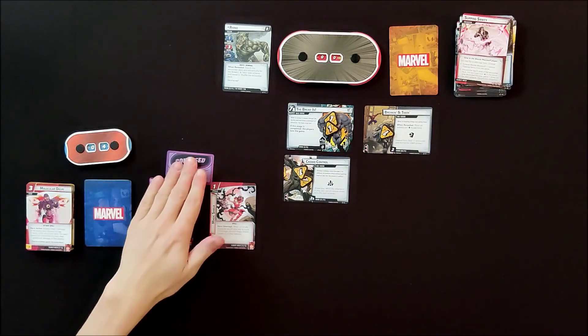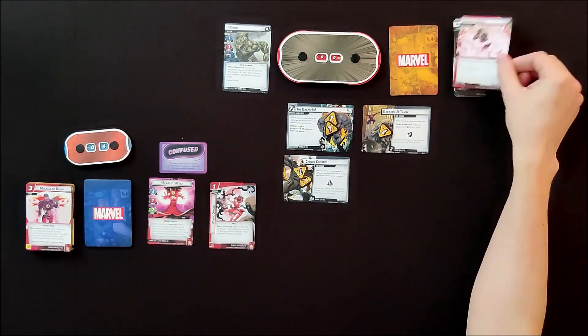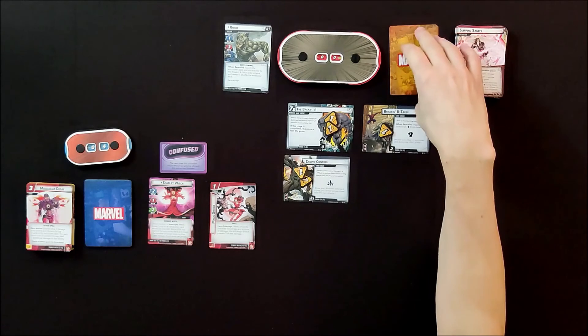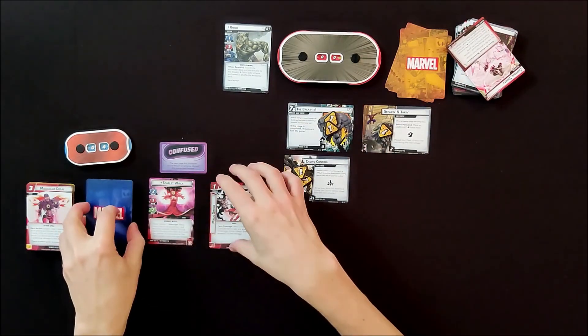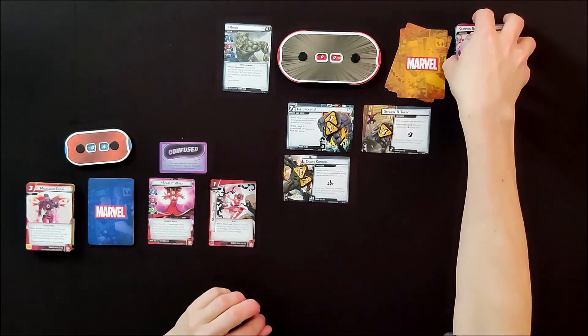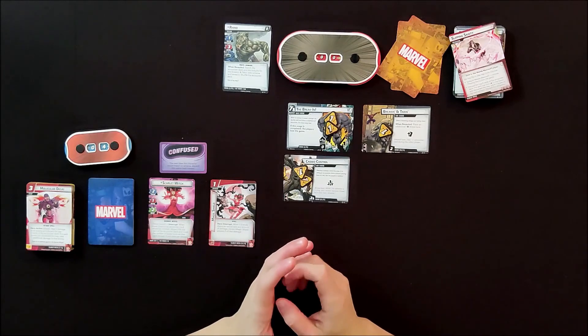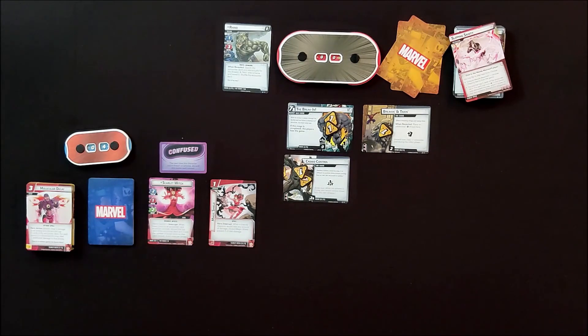Scarlet Witch took out Rhino in just under 20 minutes. The schemes were mounting up and it was getting quite nasty, but interestingly my obligation's boost icons actually helped finish off Rhino. Scarlet Witch defeated Rhino rather comfortably — she still had health left and Magic Shield there to prevent damage. She's a really cool character to play — she burns through her deck quickly and her crazy magic and spells make her really interesting and great fun.